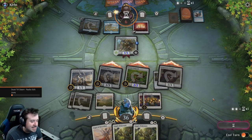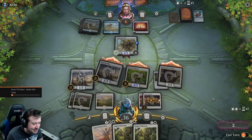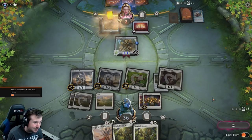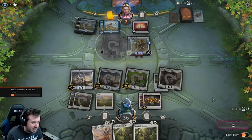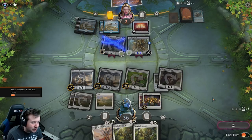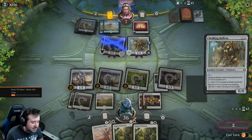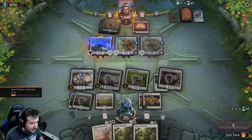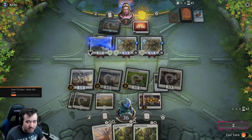You just ruined me. And we still got lethal on him next turn if we just draw mana. He needs to draw a historic spell — which an artifact is a historic spell, and that's an artifact. Please draw mana so I can bring two out.